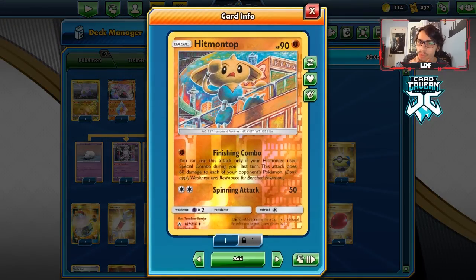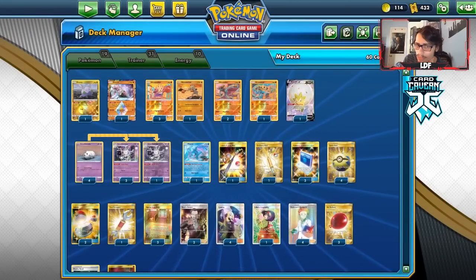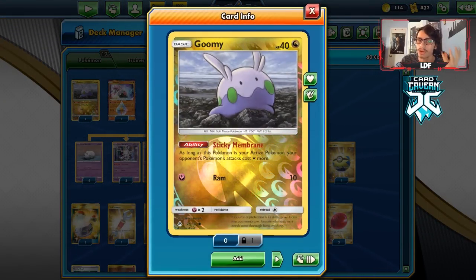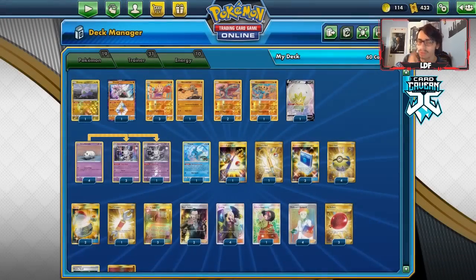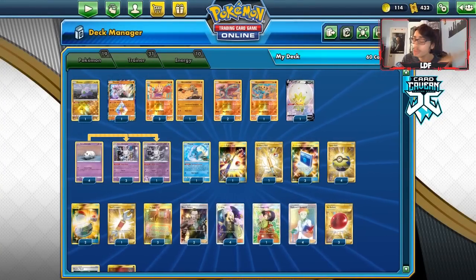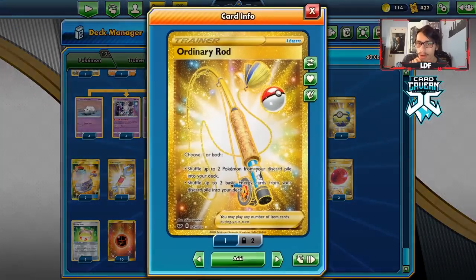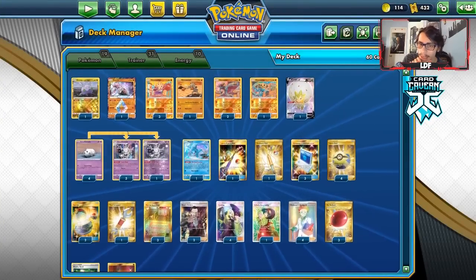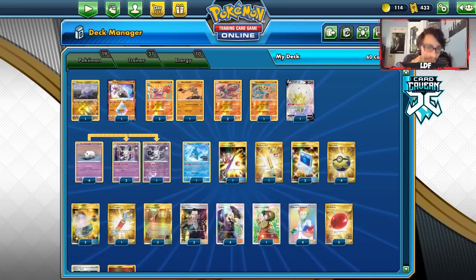I've got Hitmonlee and Hitmontop — both really useful. Hitmonlee can knock out Jirachis and Zigzagoons on the bench, and Hitmontop can do a lot of spread. For the most part, you're just doing Hit and Run into a Cursola. I'm still playing Goomy — good against ADP and potentially Dragapult, making them use an extra energy. We have one Eldegoss for an extra supporter out. There's also a Phione for the combination with Hitmonlee. I've decided not to play Sledgehammer or Baby Blacephalon.